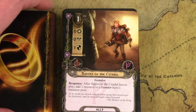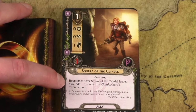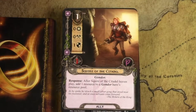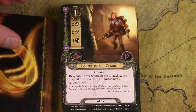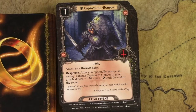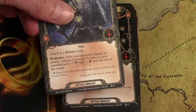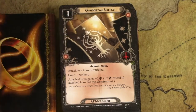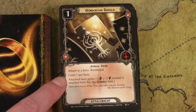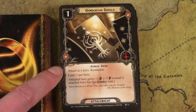Squire of the Citadel is the ultimate chump blocker — you feed him to the wolves and profit. He costs one, but after he leaves play, you add a resource to a Gondor hero's resource pool, so he essentially costs zero but can block an attack. It's a lot of fun. The next attachment goes on a Warrior hero: when you engage an enemy, you can add attack and defense for the end of the round. Great card, unique so only one in play. Gondorian Shield is one of the best defensive cards in the game — one cost, attaches to any hero, limit one per hero. It's restricted but grants one defense. On a Gondor hero, he gains two defense — two defense for one cost is bonkers, especially for new players lacking defensive options.